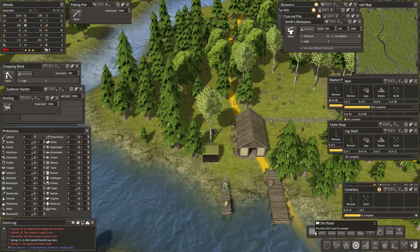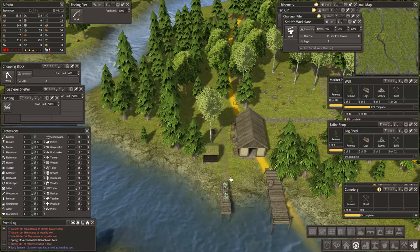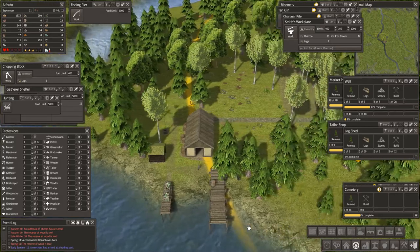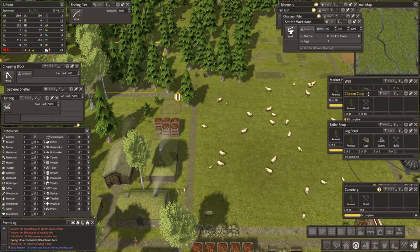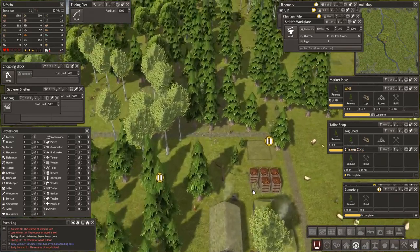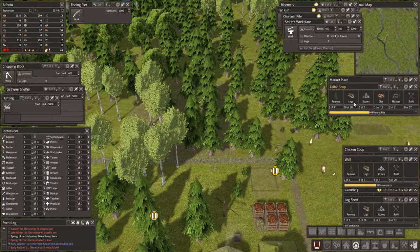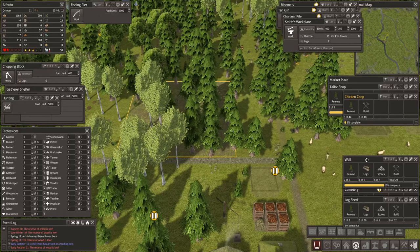Maybe some road there. And obviously road there — can we get road across to the trader? We can, actually. I have a builder but not even a labourer. The chicken coop well is being built. Reserve of wood is low yet again. Let's just see what we've got being built. The tailor shop has its wood and fittings — it needs building.